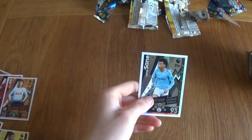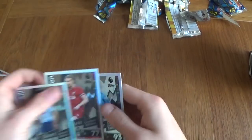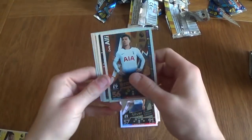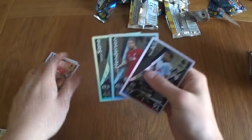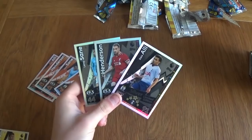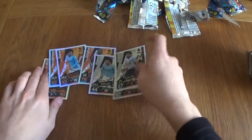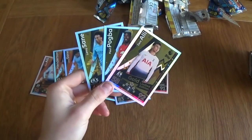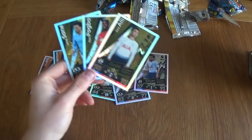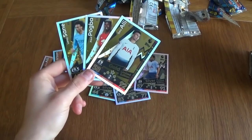Let's have a look at the ones we did manage to get. We've got Alli bronze, Henderson bronze, Sane, and Pogba — all four bronzes. Alli, Henderson, and Sane silvers — so we didn't get the Pogba silver. We've got the Dele Alli, Paul Pogba, and Leroy Sane gold limited editions. So to complete my full collection I'd have to get a silver Pogba and a gold Henderson. Out of the ten multipacks — that's been pretty amazing guys — no duplicates at all. I'll show you the 100 Clubs in a second.